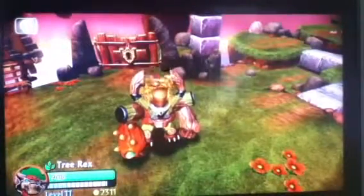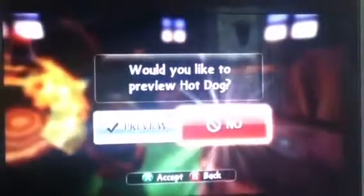When you get the key, you're not supposed to enter that way — you're supposed to go in here, in the house. You'll use the key to get in, and there's a key in there and you'll get the Hot Dog Soul Gem. Let's preview Hot Dog because it's crazy. We'll see you guys at the next achievement.